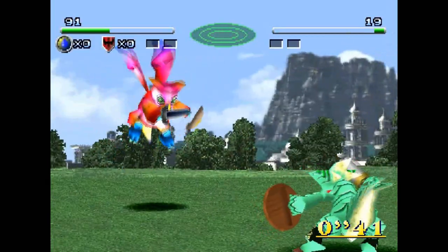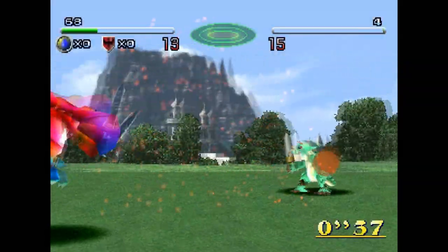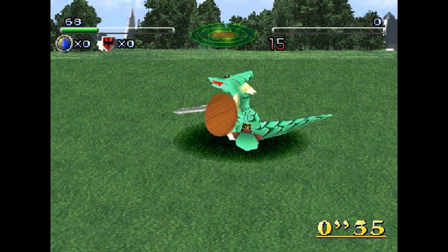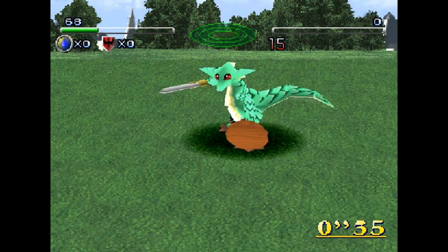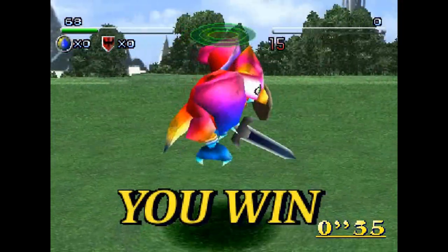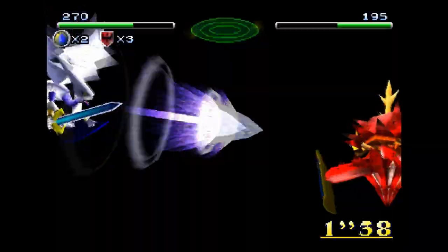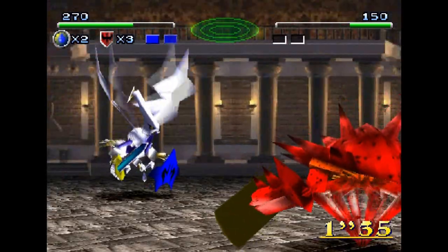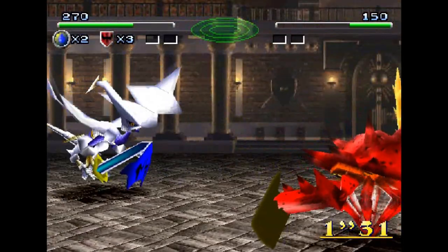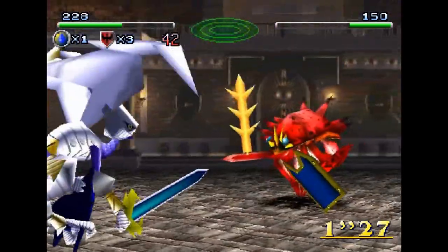Now let's get to the controls. There's not a whole lot to say since you're mostly just moving around and selecting things — no input lag or anything like that. As for the button layout in battle: pressing up on the d-pad moves forward, down on the d-pad moves backward, square is the shield, X is the special attack, and circle is the melee attack. Taunting is done with L1 and R1. You can pause with the start button, which also allows you to surrender. Pretty easy to understand, but of course you can't go button mashing in this game.